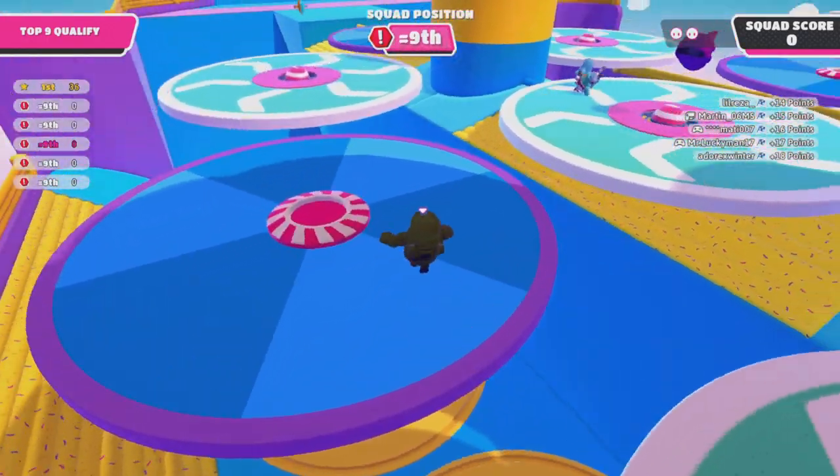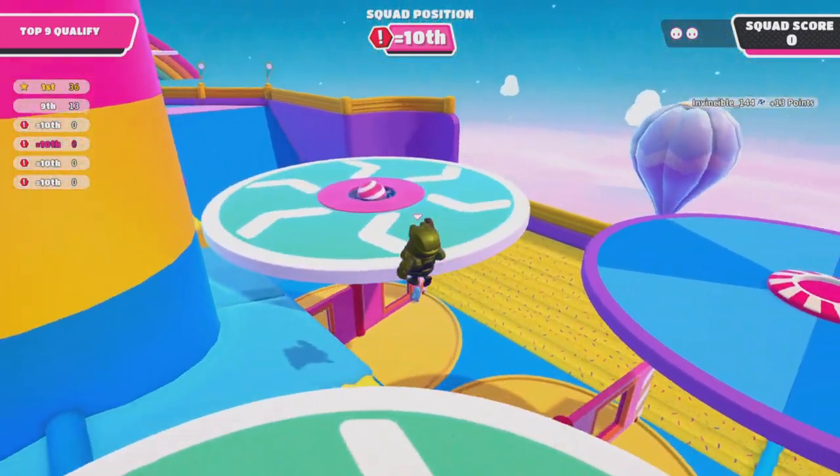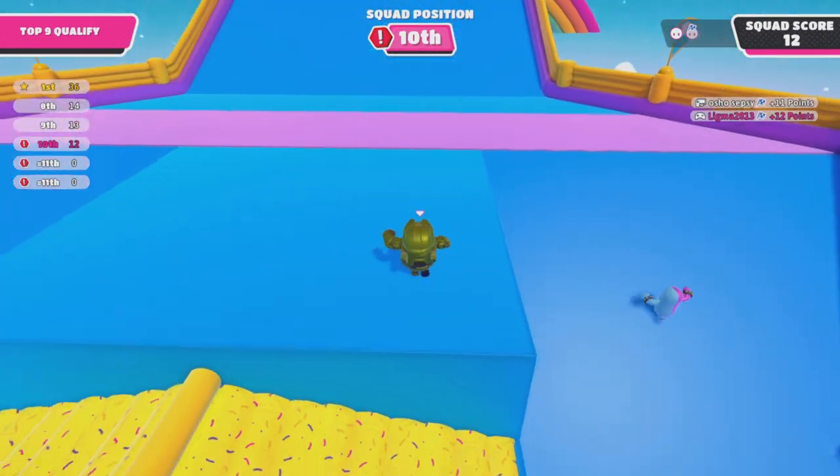Our first Lost Helmet is right here in Dizzy Heights. As you can see right there, it's very simple. All you need to do is jump and you'll get the Lost Helmet right there.